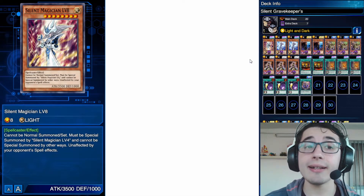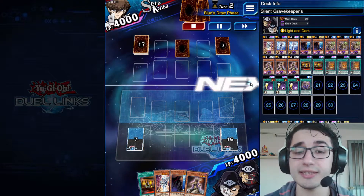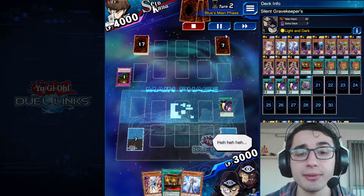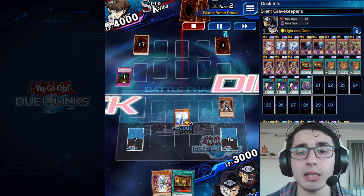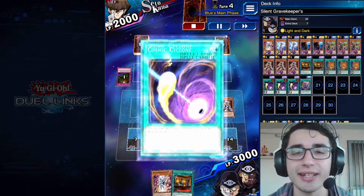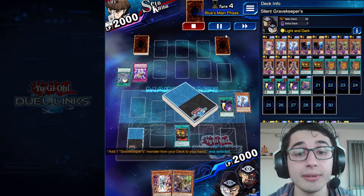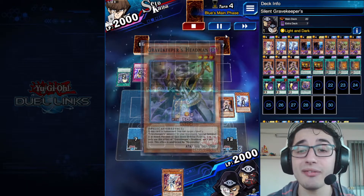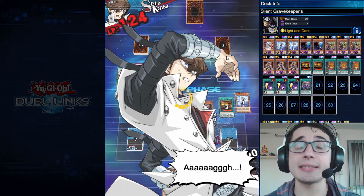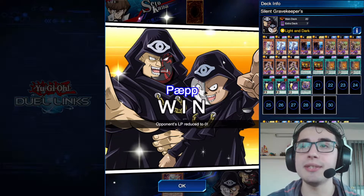Third replay: another Seto Kaiba, but the normal version — just a set card. We have Cosmic Cyclone and the skill triggers a search: return Spy to add Silent Magician. Silent Magician hits for first damage on turn one; I set a couple of cards. Next turn he plays Karma Cut to remove Silent Magician, but Gravekeeper's Throne searches Headman. I have Spiritualist in the graveyard — that's enough to go for lethal. Headman perfectly supports Silent Magician because Silent Magician mills those Gravekeepers into the grave for Headman to retrieve.